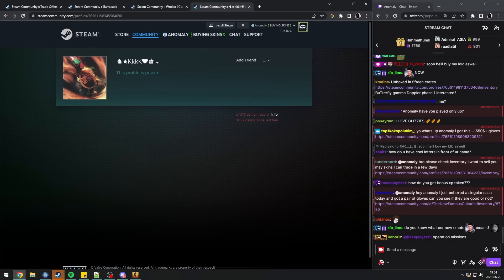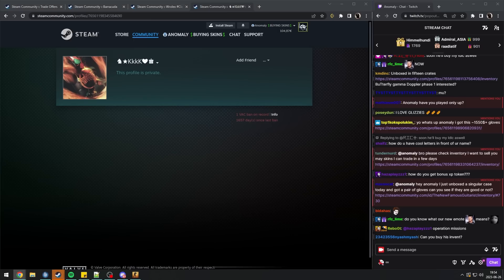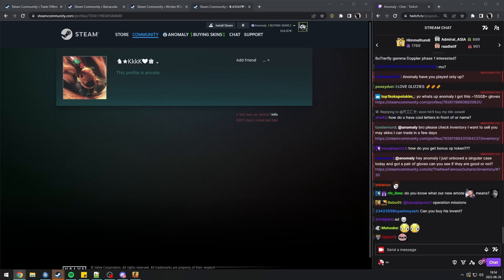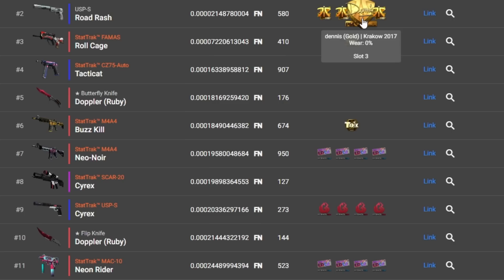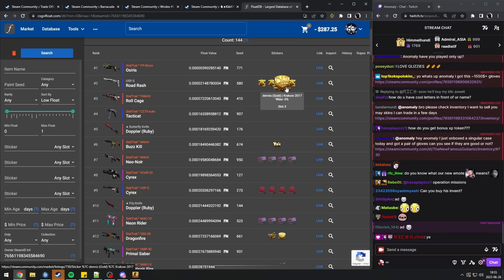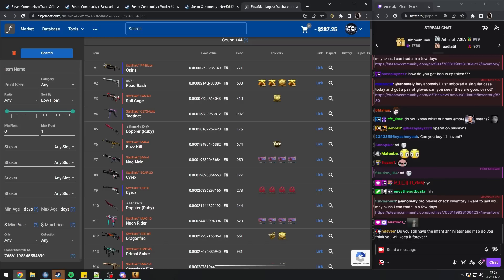This guy got a VAC ban, right? So we can't see his profile, we can't see his inventory because he made it all private. But he linked me his inventory on CSGO Float. Is this real, Envy? Are these actually his skins in his inventory that's now VAC banned? Yeah, oh my god.